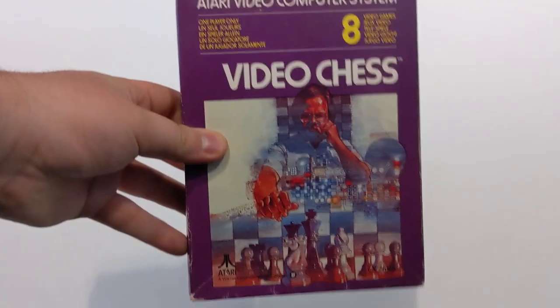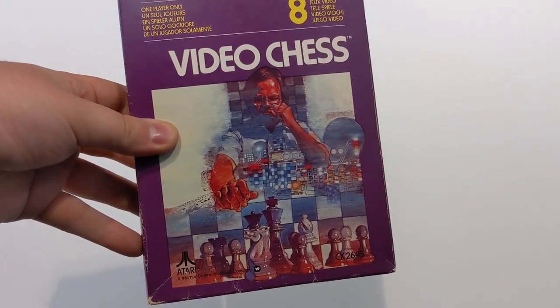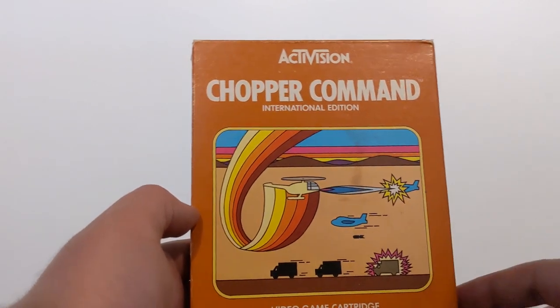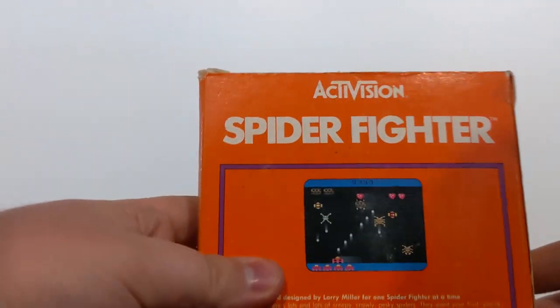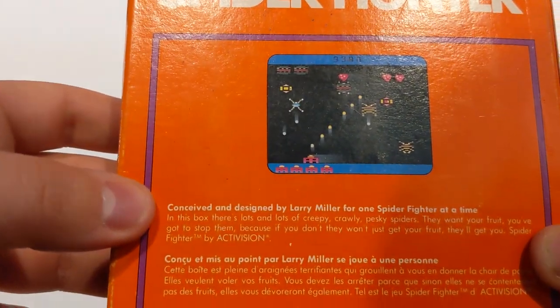Video Chess — that's all I've got to say about that. Chopper Command — I'm assuming you are a helicopter and you shoot down planes. Spider Fighter — when you are a fighter of spiders. Conceived and designed by Larry Miller.